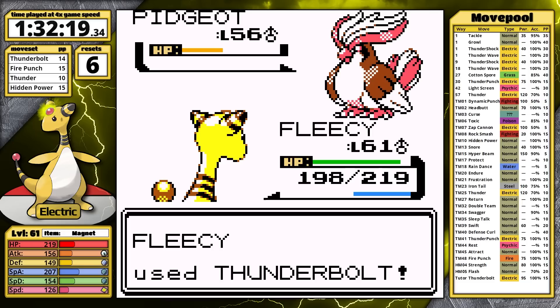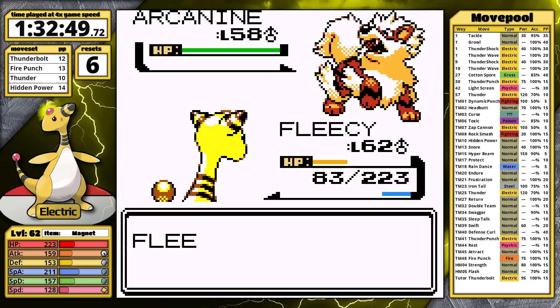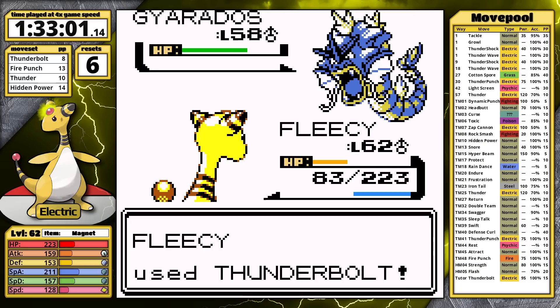This time I don't bother with Rain Dance. Thunderbolt one-hits the Pidgeot, Hidden Power KOs Rhydon, Thunderbolt finishes Alakazam. Exeggutor survives Fire Punch, but it starts Solar Beam and faints without doing anything. Arcanine is next — Thunderbolt doesn't quite KO, but Blue starts to use Full Restores so I get to take it out anyways. Gyarados is easy to clean up.